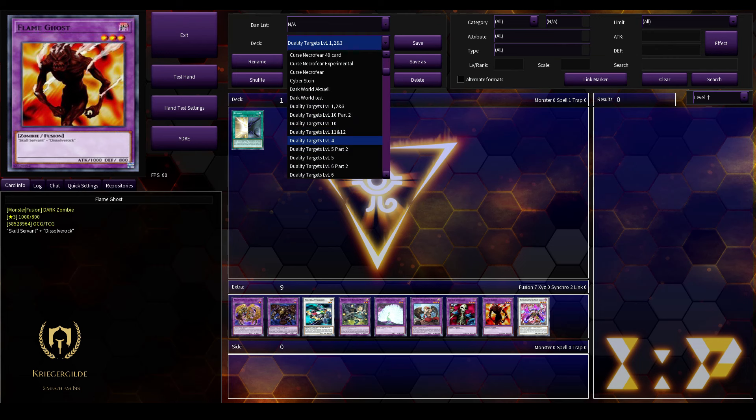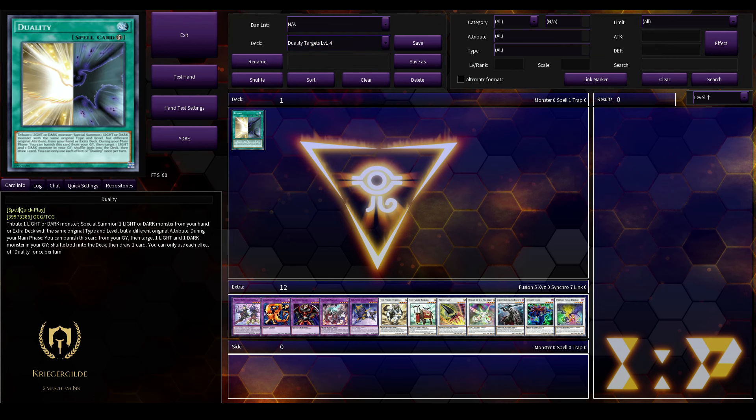Moving on to the level 4 monsters — the targets for level 4 via Duality. By the way, if anyone doesn't know what Duality actually does: Tribute 1 Light or Dark monster, Special Summon 1 Light or Dark monster from your hand, or exactly with the same original type and level but a different original attribute. So if you tribute a Light, you Special Summon a Dark, and vice versa — and it has to be the same type. Second effect: during your Main Phase, you can banish this card from your Graveyard, then target 1 Light and 1 Dark monster in your Graveyard, shuffle both into the Deck, then draw 1 card. Each effect once per turn.